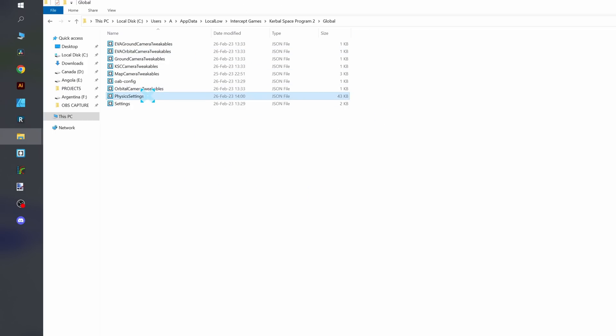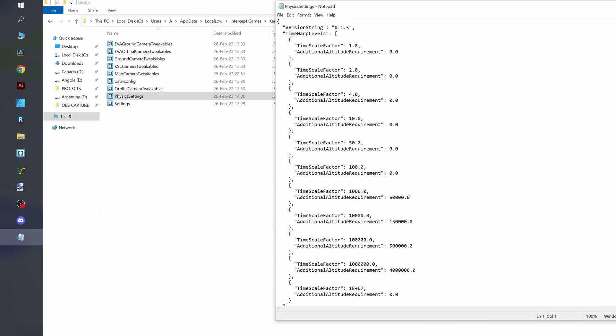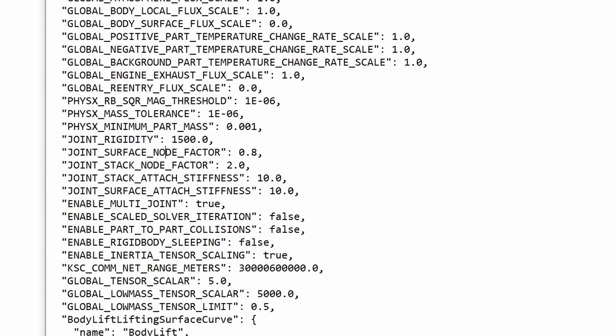We are interested in the physics settings file. Let's open it up with Notepad, and straight out of the gate you can see a bunch of tweakables. We have the time warp, and here we have our joint stuff, which is exactly what we want to modify. Here is the line with the joint rigidity, and as you can see by default it's 1500, which is no good for us. So let's crank it up 10 times and see what it does — save this file.